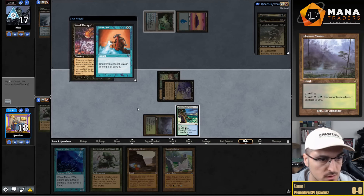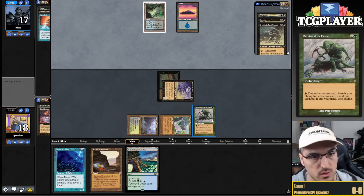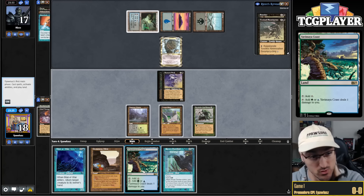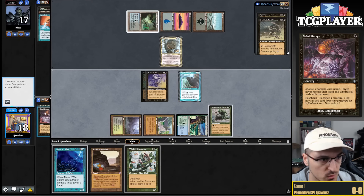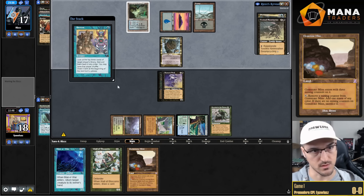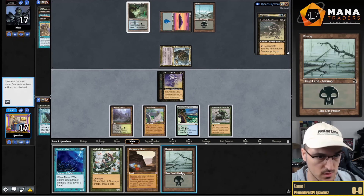I draw Unearth — nice. I cast another Mana War, bounce the Tog, and cast Raven Familiar again. I take another Unearth. My opponent plays another Psychatog — still doesn't really matter. I get Mesmeric Fiend, take the Counterspell. Since I have double Unearth in hand I'd rather have the Familiar in the graveyard. I cast Mesmeric Fiend — opponent kind of has to counter it. I get the Counterspell anyway. I Unearth Mana War and go to beat-down plan.